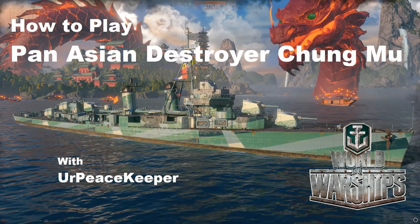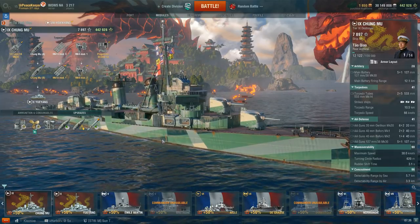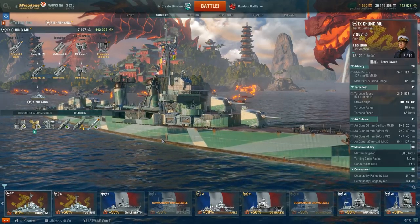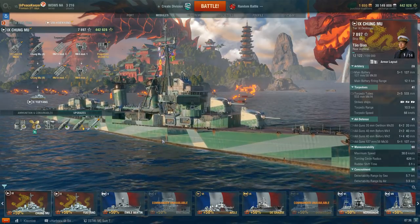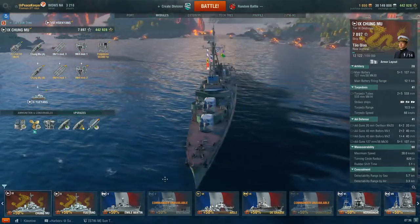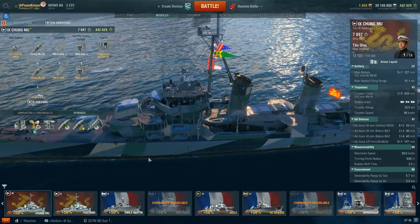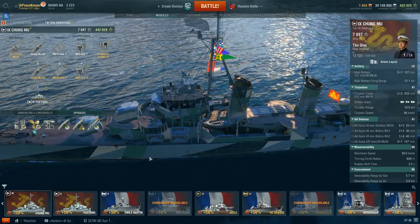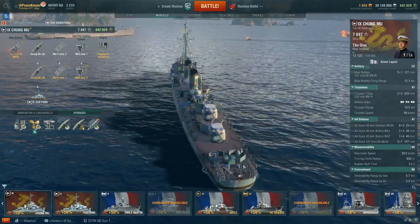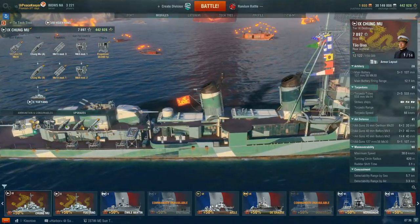Hello everyone, it's your Peacekeeper coming at you with the next video in our How-To-Play series on the Pan-Asian Destroyer line, and this is the Tier 9 Chongmu. The Chongmu is the former USS Epperson DD-631, of the Fletcher-class destroyers. She served in the Republic of Korea's Navy from 1963 onward, and her current whereabouts are actually unknown. Chongmu served as an integral part of the South Korean Navy until 1983 when she was converted into a stationary training vessel.